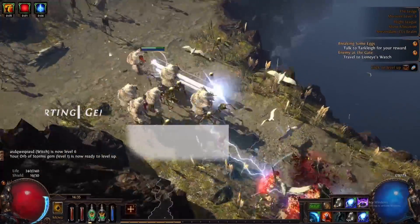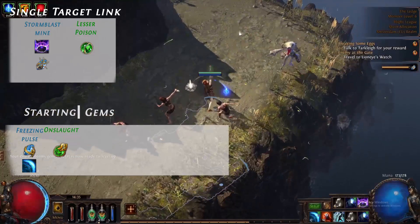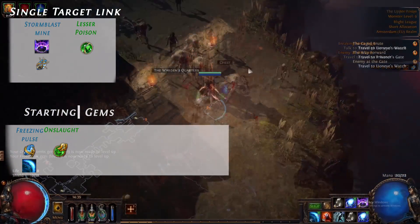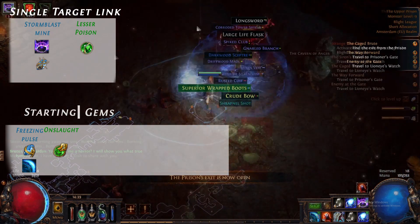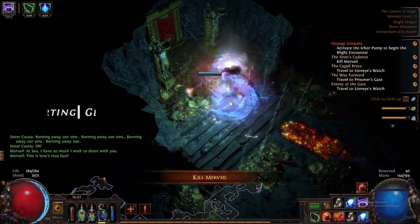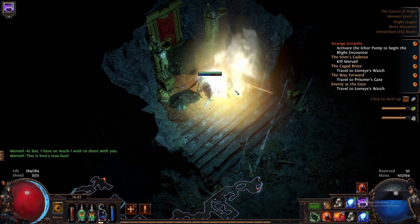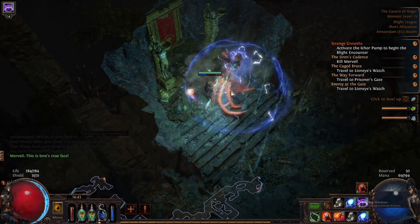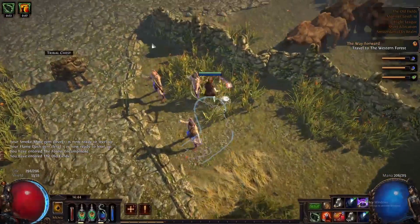Our starting gems are Freezing Pulse linked with Onslaught, and Storm Blast Mine linked with Lesser Poison. Storm Blast Mine is going to be your main single target damage, so make sure you pre-stack 15 stacks of Storm Blast Mines and an Orb of Storms before the boss spawns, then detonate all your mines. This gives you huge burst damage and will almost one-shot a lot of early bosses. Orb of Storms also procs every time you throw a Storm Blast Mine, giving you a lot of sustained damage.